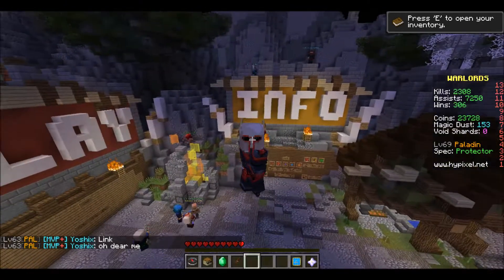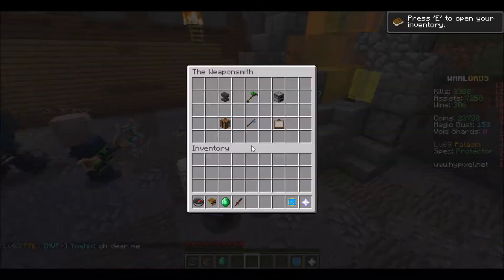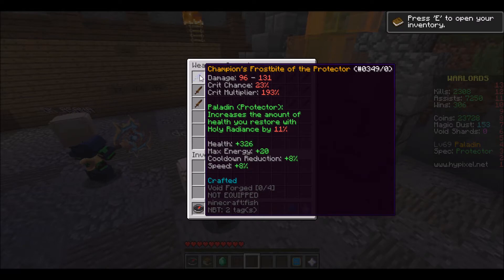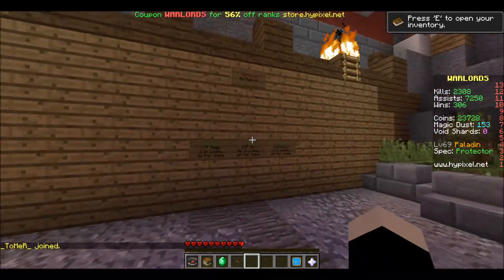I would like to submit a bug about cooldown reductions and speed upgrades. Essentially, I got my first Legendary today, I crafted it, and it has plus 8% cooldown reduction and speed. The problem is these upgrades don't actually work, and I would like to demonstrate that here in a moment.